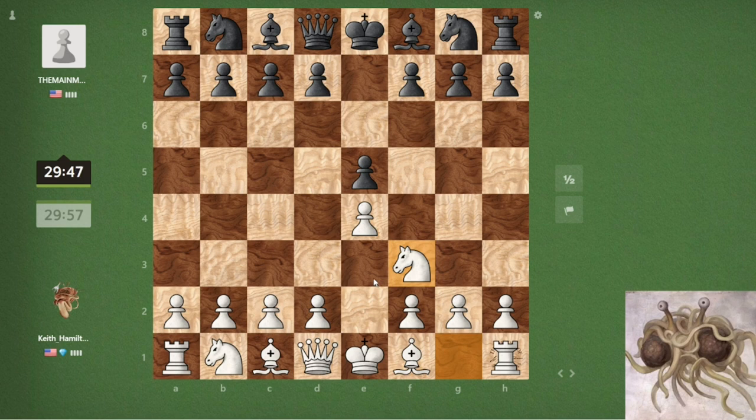They played d6 — I think this is a Philidor. I think we can still develop normally. We can develop with a check, do the Ruy Lopez stuff, probably make them move a pawn. We can move the bishop back. They can develop their bishop but it blocks, so let's just play the Italian — bishop to c4.